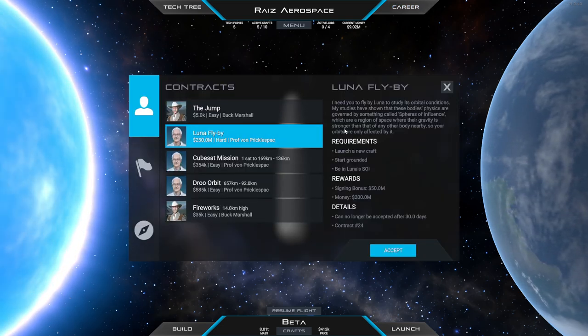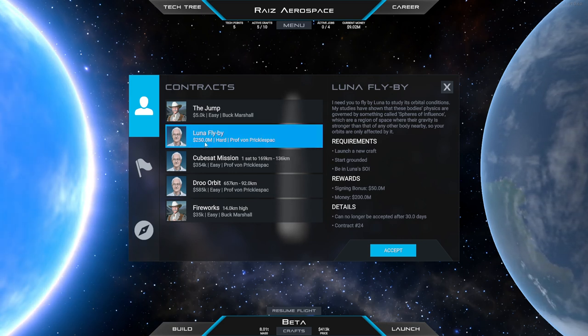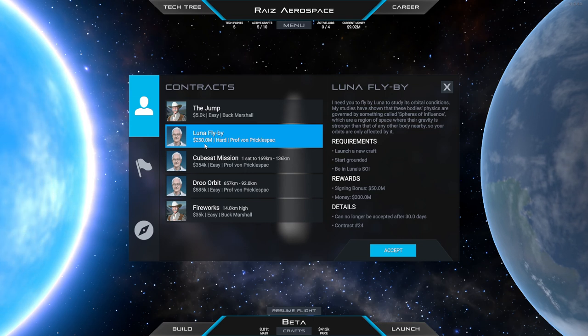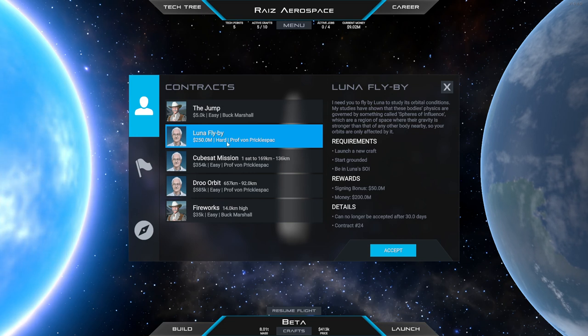Luna Flyby. 250 million? Isn't that a wild escalation? We've got 9 million. Well, this is sort of how real life contracts work though.